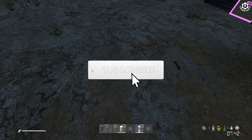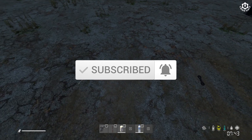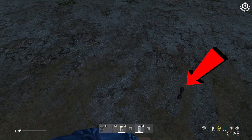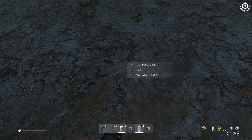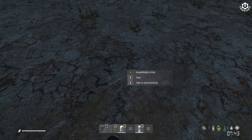Are you having trouble finding food in DayZ? Well, let me show you a little trick. I can show you how to make a fishing pole from a rope and a long stick. It doesn't matter if it's sharpened or not — you just need a long stick.